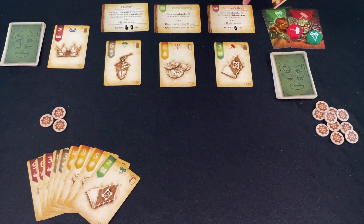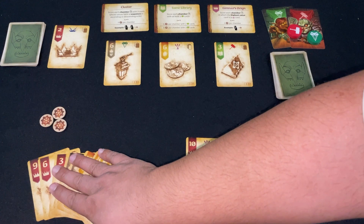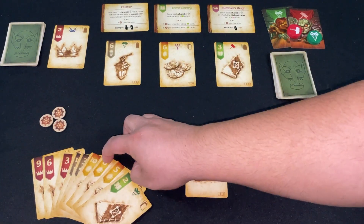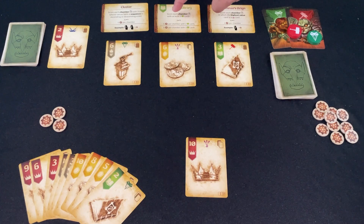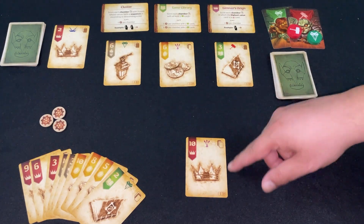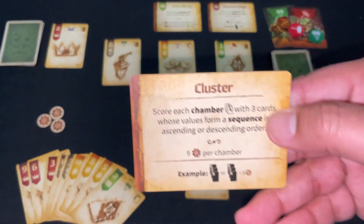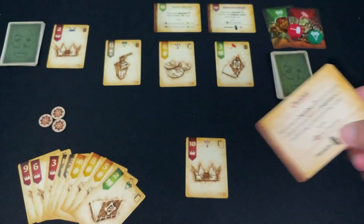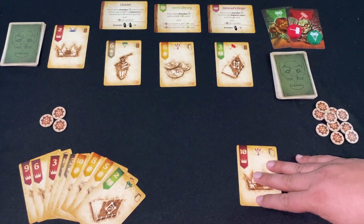I'm placing a 10 as my tier-one vault card. It automatically satisfies Gimnax's Reign — score each chamber where the highest value card is a crown card. I can also set up a run of 10-9-8 for the Cluster scoring condition: score each vertical column with three cards whose values form a sequence, ascending or descending. It's a shoot-the-moon aspect — potentially 27 points but really hard to pull off. Suit doesn't matter for the sequence.